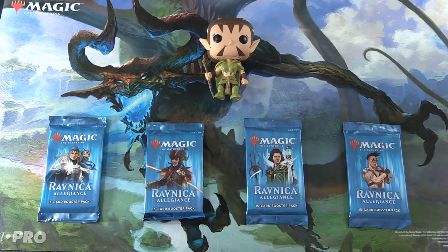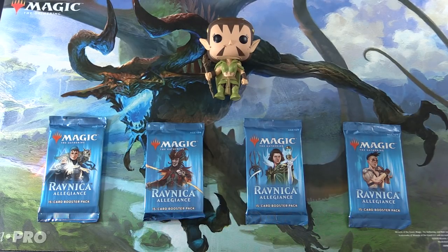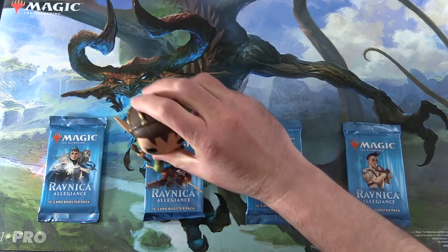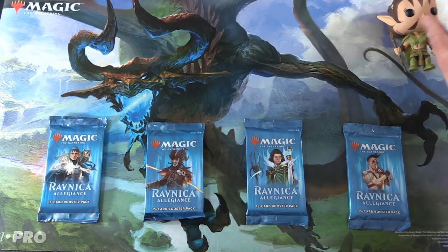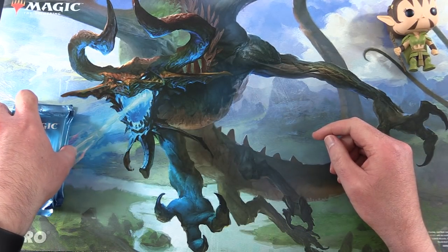Today on MTG Unpacked, we're going to crack open the last four boxes of Ravnica Allegiance from our second booster box. And with me today to do the pack blessing duties, we have Nyssa. Gideon did not get us the great pulls in the previous episode, so we are trying another Planeswalker.